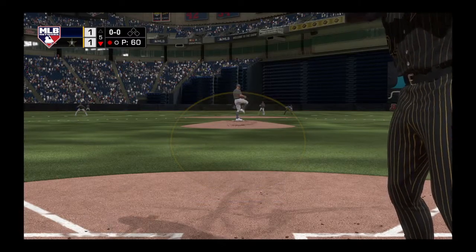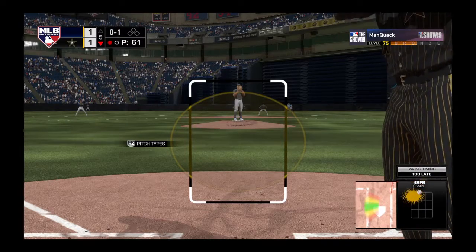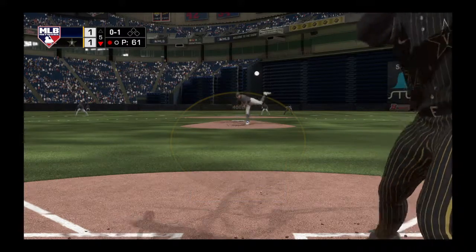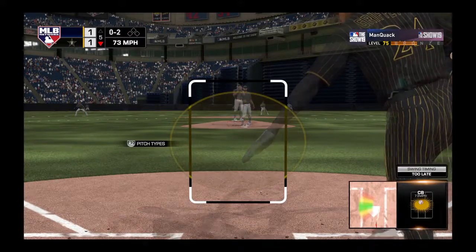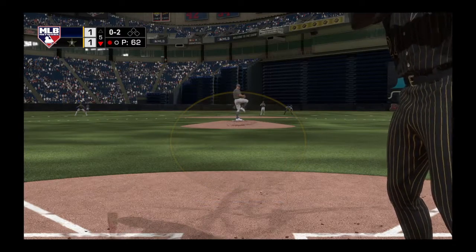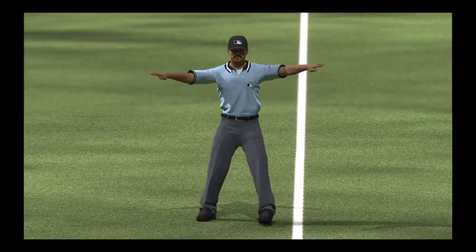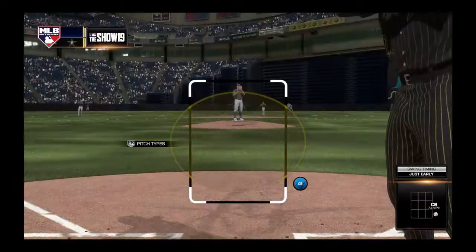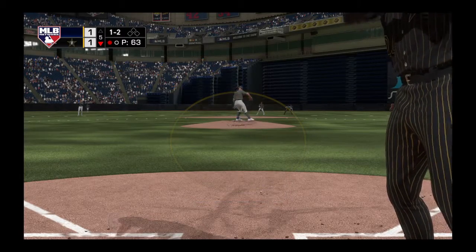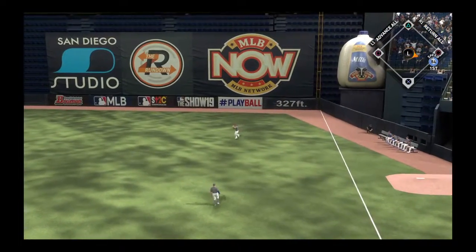First pitch coming, here it is. He starts him with a good rising fastball there for strike one. He'll be kicking himself tonight if he doesn't come up with a big knock right here. That pitch was in a hittable location, and a hitter of this caliber usually doesn't let that go by. And a check swing — they'll appeal it down to third. No swing, says the umpire — it's ball one. On a line, that's a base hit.